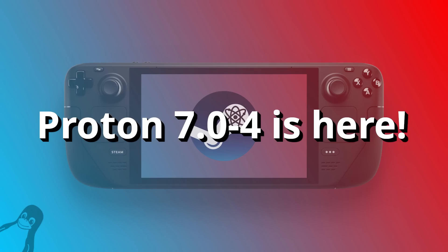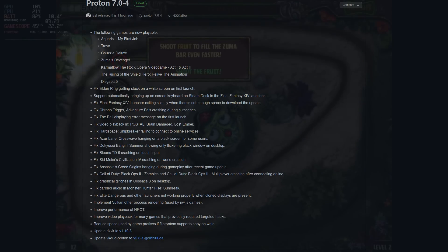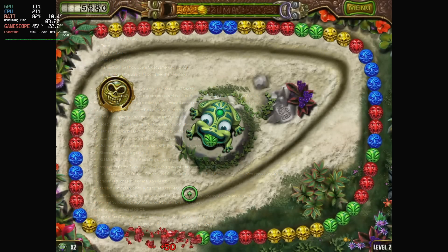Proton 7.0-4 brings with it newly playable games like Aquarist My First Job, Trove, Chuzzle Deluxe, Karma Flow The Rock Opera Video Game, The Rising of Shield Hero Relive the Animation, Disgaea 5, and also Zuma's Revenge as well, which you will see here on your screen right now.